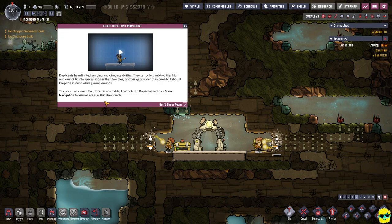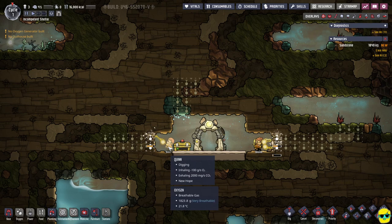Duplicant movement — duplicants have limited jumping and climbing. They can only climb two tiles high, so I didn't need to make the staircase that severe. And they cannot fit into spaces shorter than two tiles, so this means they couldn't even go in here — I would have to mine these out for them to get up. To check if an errand I've placed is accessible, I can select a duplicant and click Show Navigation to view all areas within reach. Oh, that's very helpful. I love that.